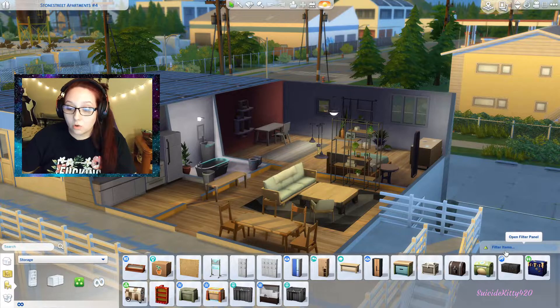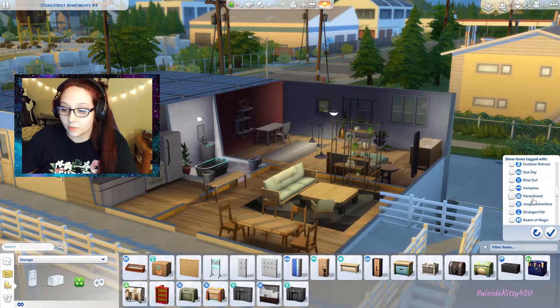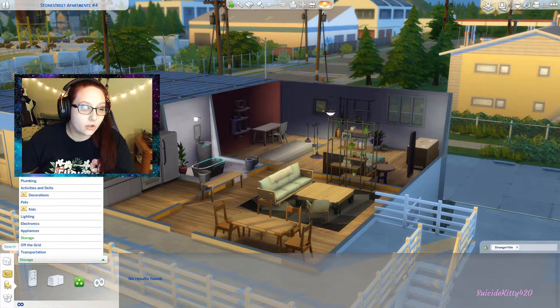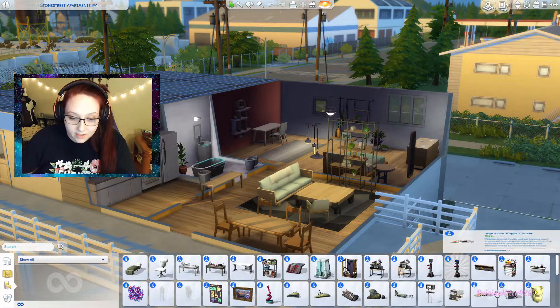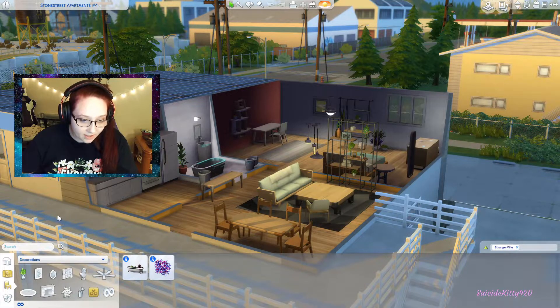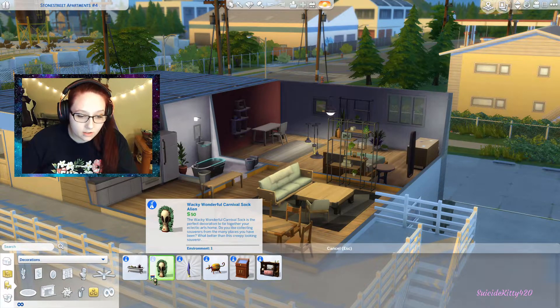You'll want to go into the option where it says 'Objects by Function' and click on that. Then go over to 'Filter Items', filter by packs, and then click down on Strangerville and click done. Then go to 'Show All'.